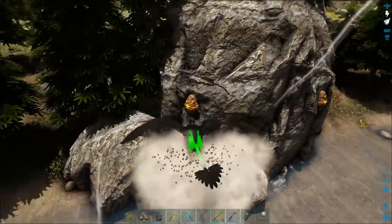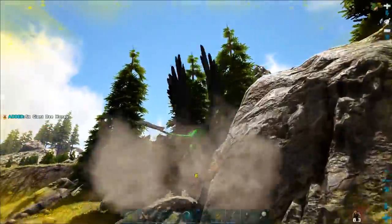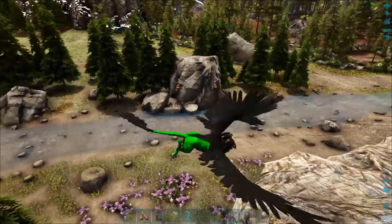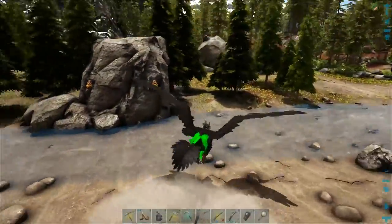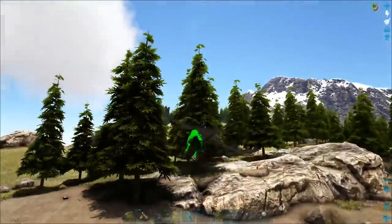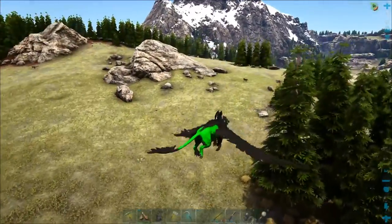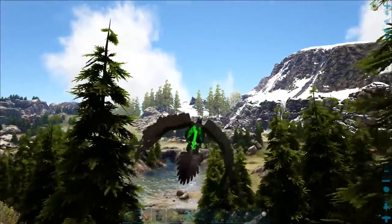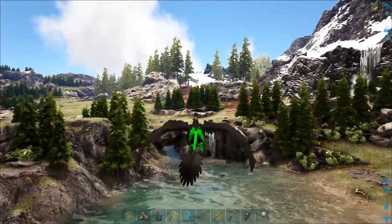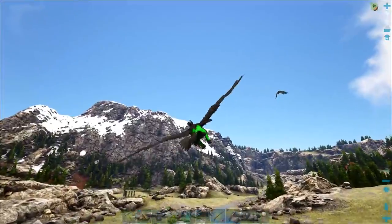All right, here are some beehives — let's see if we can actually get these. Now these guys are going to not like us. As soon as we gather the honey, they're going to knock us off our animal and it's going to be bad. You just have to make sure you have a quick and easy escape route for when they do their thing. If the bees come out and start ganking you, it's a bad day. If those guys hit you while you're on the back of your dino, they're going to dismount you. Every time you harvest, you get five honey — let's go see if we can find another one.